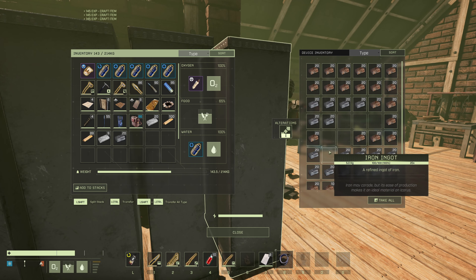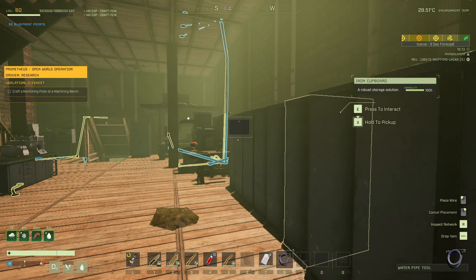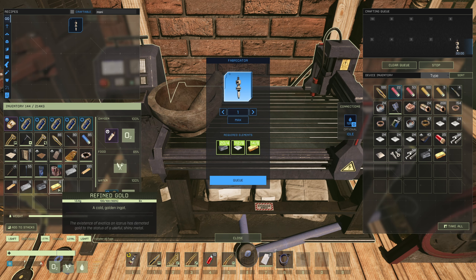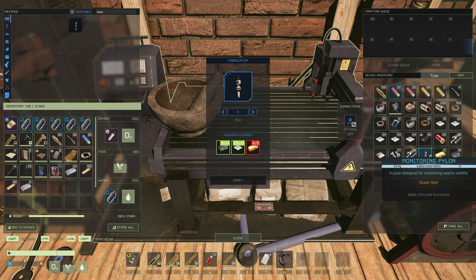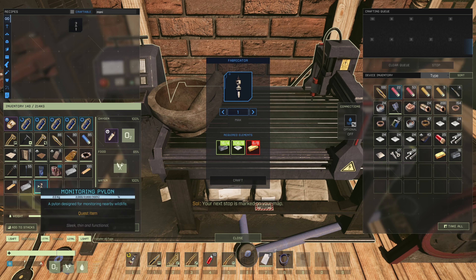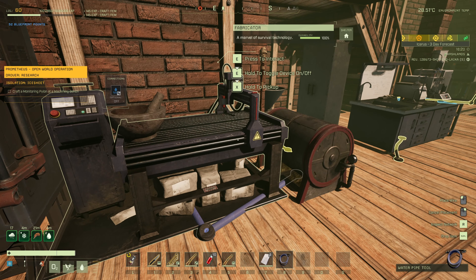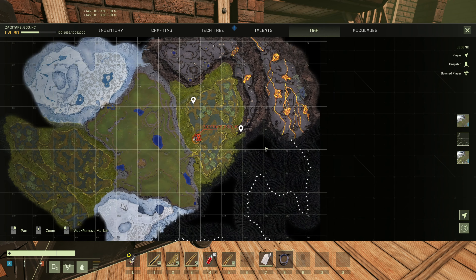Craft a monitoring pylon — let's see what that requires. I need eight gold and four iron. I have that. I'm getting a little bit low on gold. Monitoring pylon — boom. We'll just leave that in there for now.